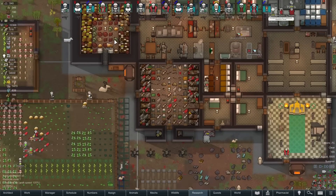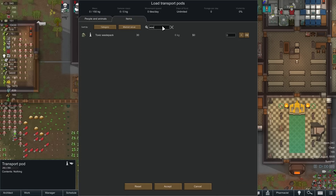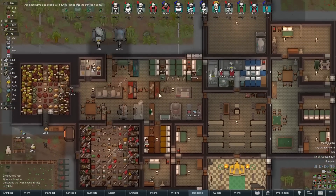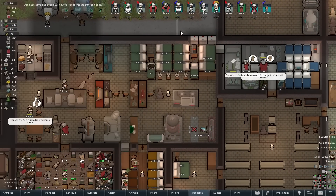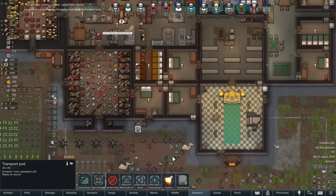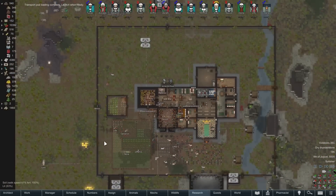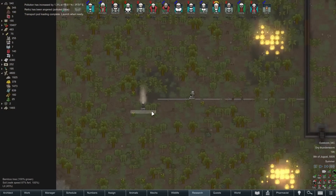Waste packs — it looks like we do have 25 again. A bunch of robots were probably due for a charge. We did finish gestating another robot — does that generate waste packs? Maybe. Okay, we had a dry thunderstorm, so that makes a lot of fires — expect a lot of fires.